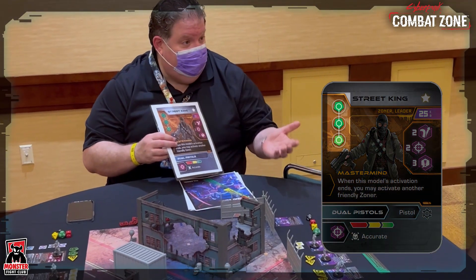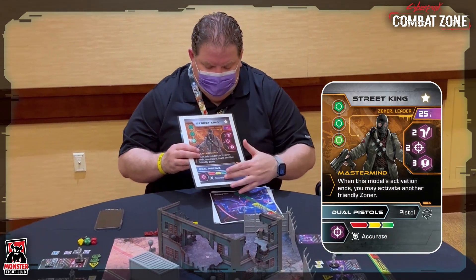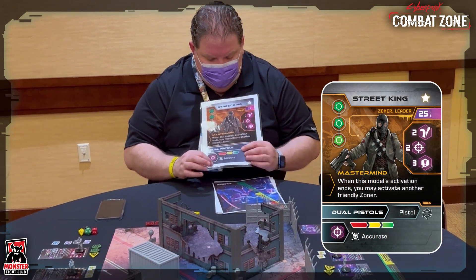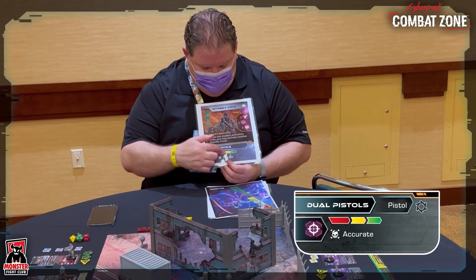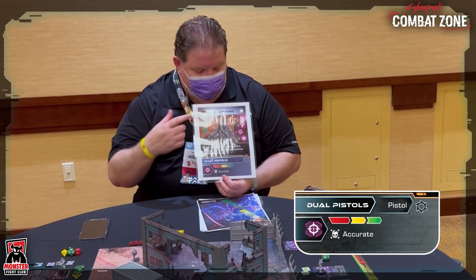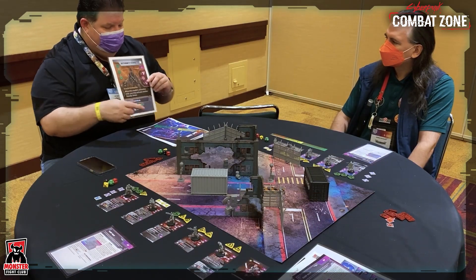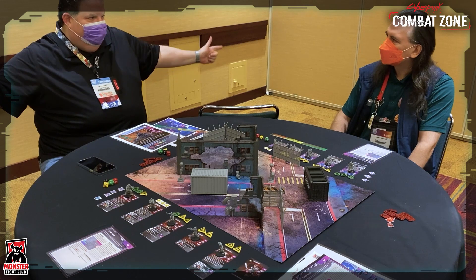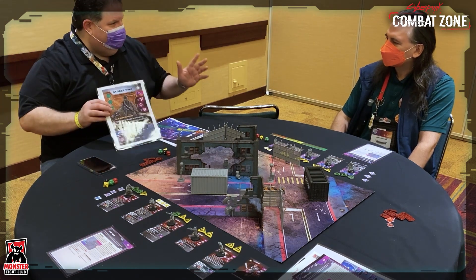So that's for what you're going to do — I have three actions that I can take when I activate. Further down, you can see the weapon this person has. In this case, the range of this person's dual pistols. And what's important about him is Street King, who's not in the game with us today. He just walks around ready to blow people up — that's me being a cyberpunk geek.